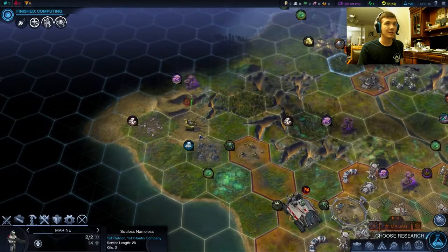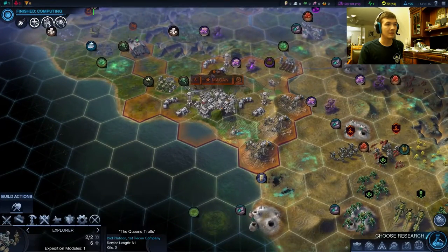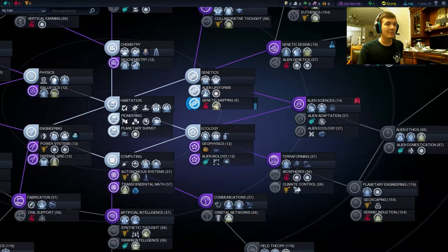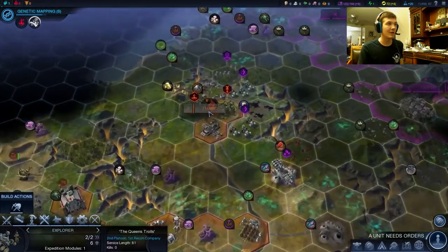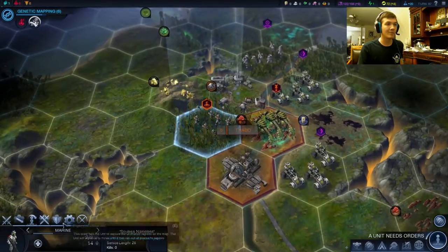Not a bad spot up here actually — we can settle that on this desert and that'll be a good spot. Yeah, it's definitely a good spot for a city. I think it's now time to grab genetic mapping — that'll give us the gene vault. And if we can build that before our cities finish, we'll have all the workers we need and we won't have to build them.